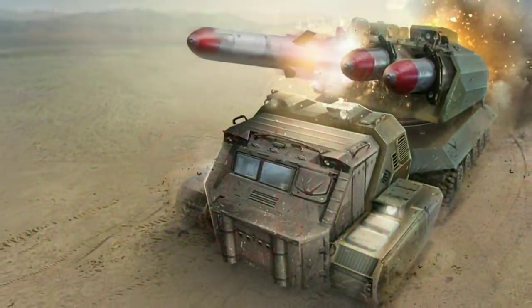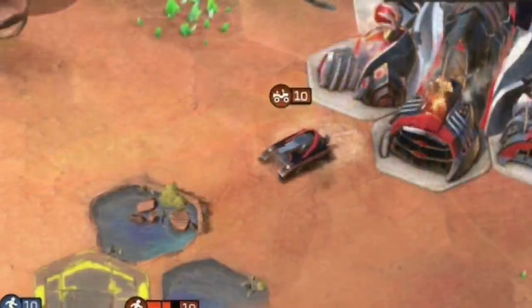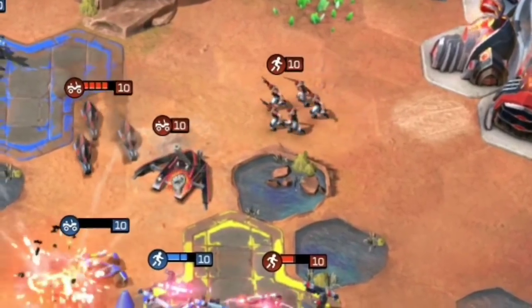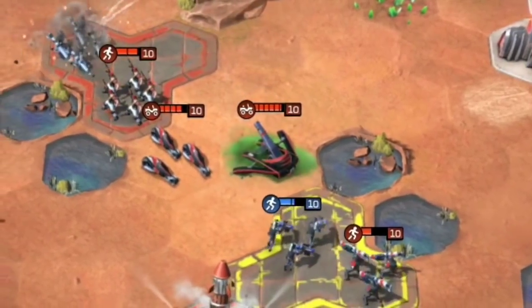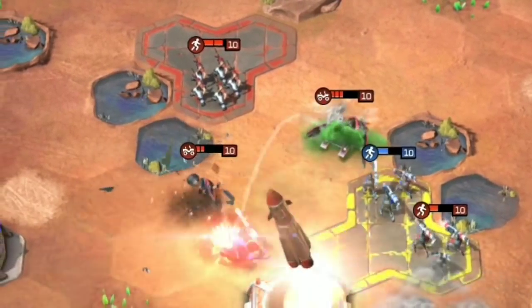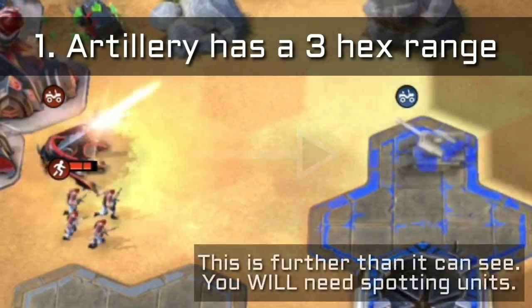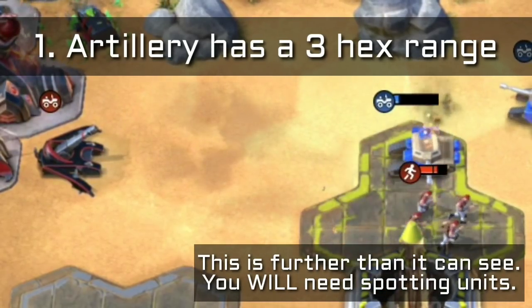If you're familiar with my videos on the GDI MLRS or the Nod Giga Cannon, then you're already familiar with where this is going. Once it's in position, Nod Artillery takes a few moments to set up — you can see it spreading its stabilizers and readying the cannon. From there, it can begin to reduce approaching enemy ground forces to smoking craters. Unlike the MLRS and Giga Cannon, artillery has a range of three hexes, which is huge. This is actually further than the artillery can see, but it will not fire into fog of war, so you will need spotting units to get the best out of your artillery.